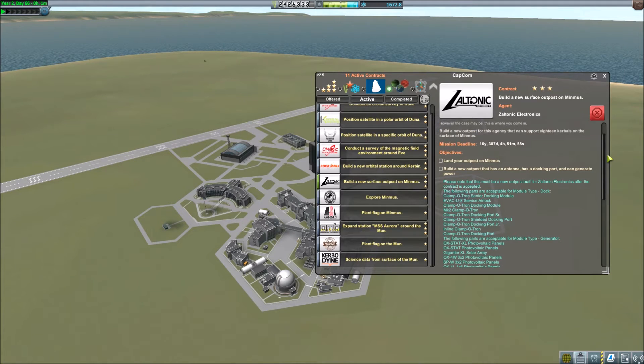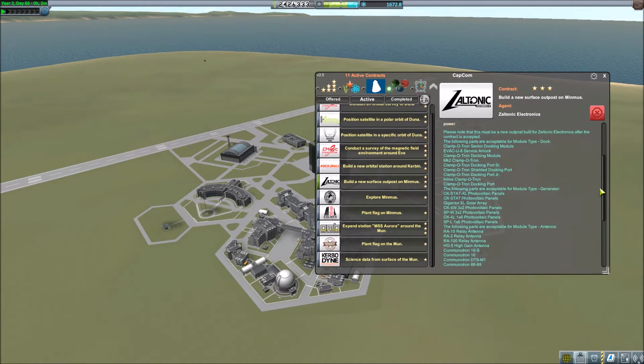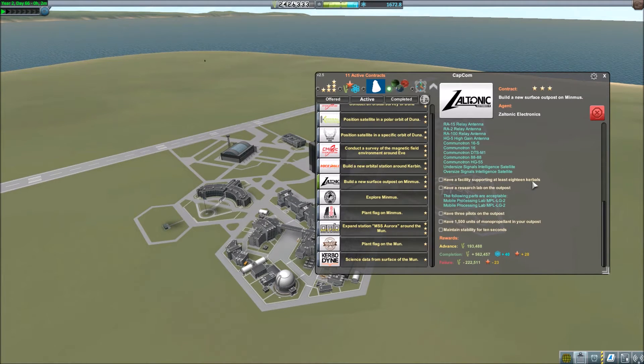Plant-A-Flag - we'll do that when we build the Surface Outpost. That's going to be a pretty big one. We might tackle that right now, just because it's pretty big. It's got two antenna, docking port, and generate power. In Capcom it tells you all the parts that are acceptable for that, which is kind of awesome. Supporting 18 Kerbals - that'll be easy with the oversized stock-alike parts expansion. Research Lab - pretty easy. Three pilots on the outpost - that's a little bit of a headache. And 1,500 units of monitor repellant - that might take some creative construction.